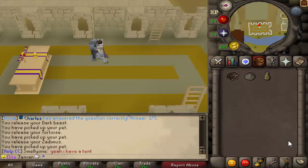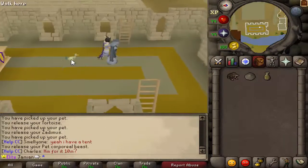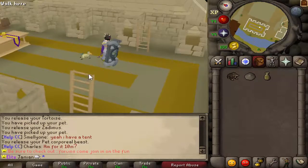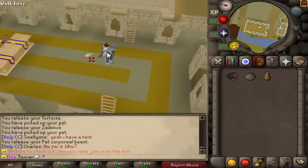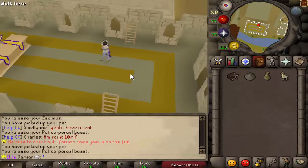Next we have the Fletching pet. It's a Chompy bird — it'll look familiar. It could either work for Hunter or Fletching, and I think it works more for Fletching, especially since there are already Hunter pets. This thing was already basically in-game, so it looks pretty good and there's no problems with it.